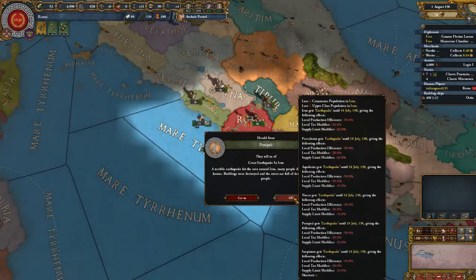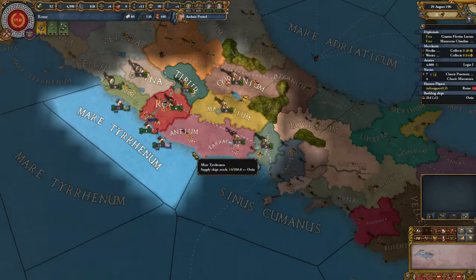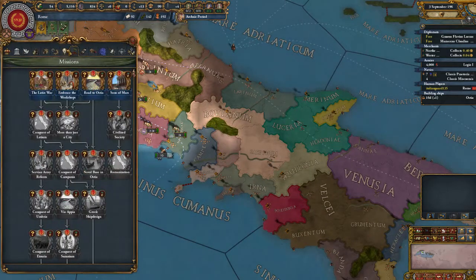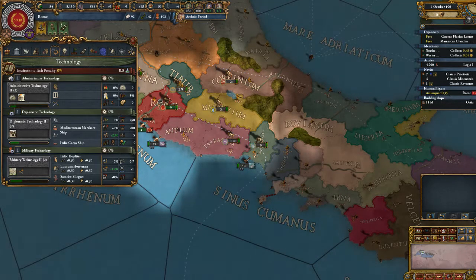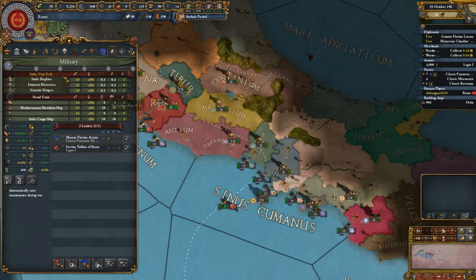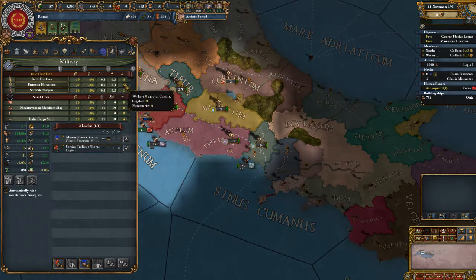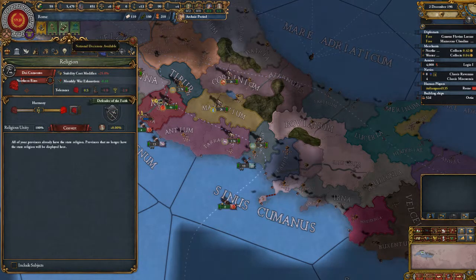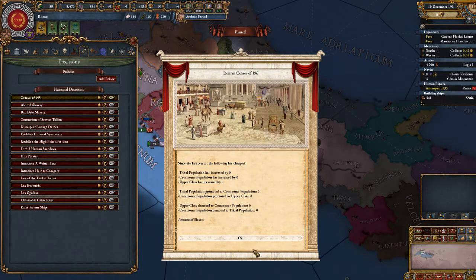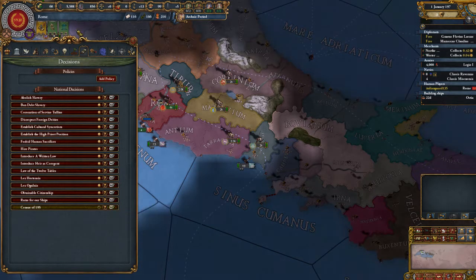Great earthquake in Erna. Army maintenance is only 0.52. What are you costing me? 0.13. No, I don't want to do that. Let's take a look here — increase by zero. I can basically get rid of that.